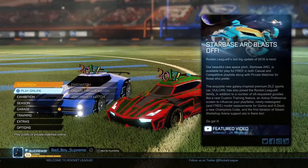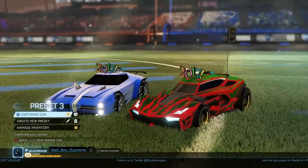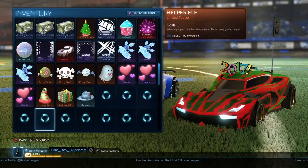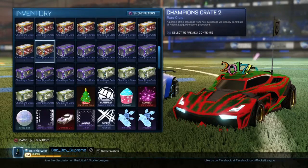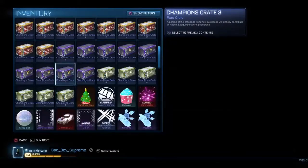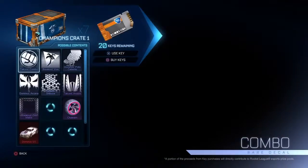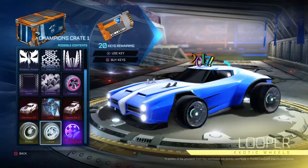Hey guys, this is Ozzy Assault and today I'm doing my next crate opening. The crates I have are C3 and C4. I have all my keys — 20 keys. We're gonna be opening the C3 and C4. I have 9 C3 and 6 C4. I'm not gonna open the C2s or C1s because there's nothing good inside them. I don't really want anything except the colored wheels, but those are pretty good.